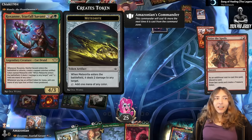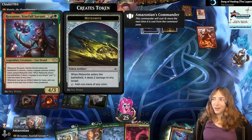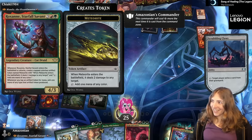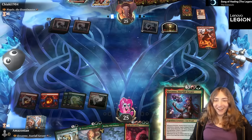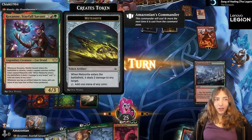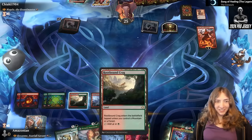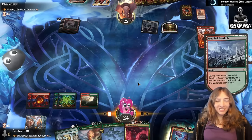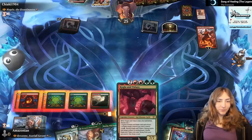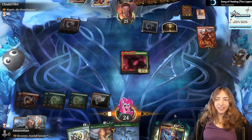I think Roxanne, based on her name and how she looks, is from Nuka Pena. But she also kind of has this vibe of being from the Unfinity set. It's very strange — I don't know if this cat with her long beautiful hair is from one or the other. She's also kind of spacey. Mana acquired, and the ape dinosaur turtle is in play.